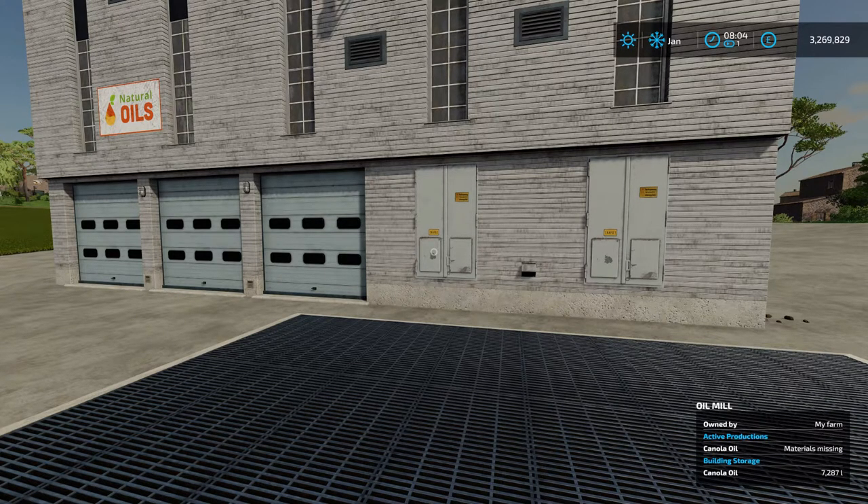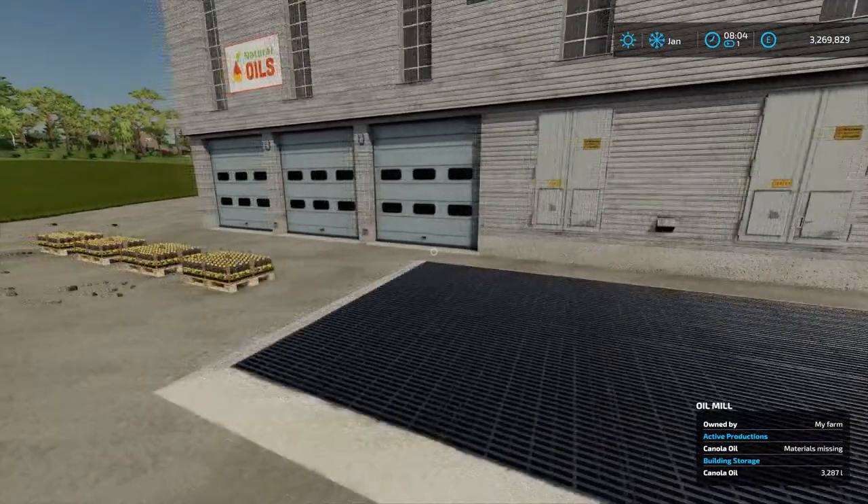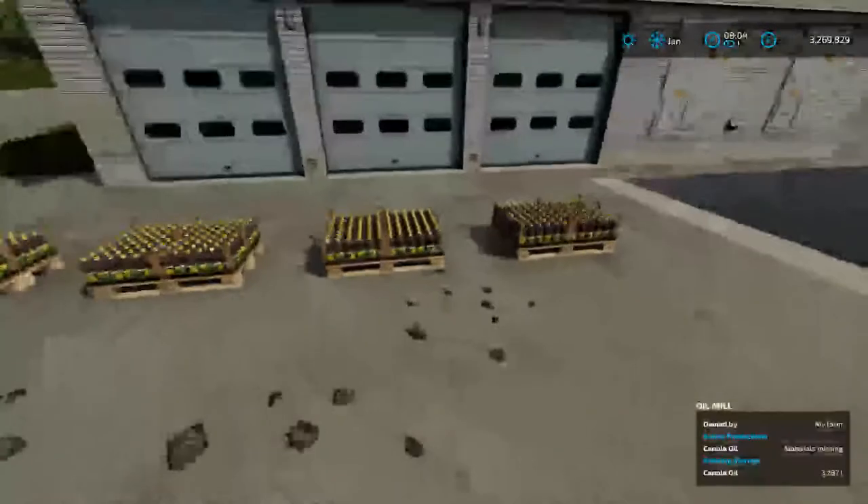We're back and as you can see we have 7,287 litres of canola oil stored in our factory. So distributing the product seems to have stored it in our factory for us. I'll change the output mode and we'll see what happens. There we go — these pallets of oil have spawned.